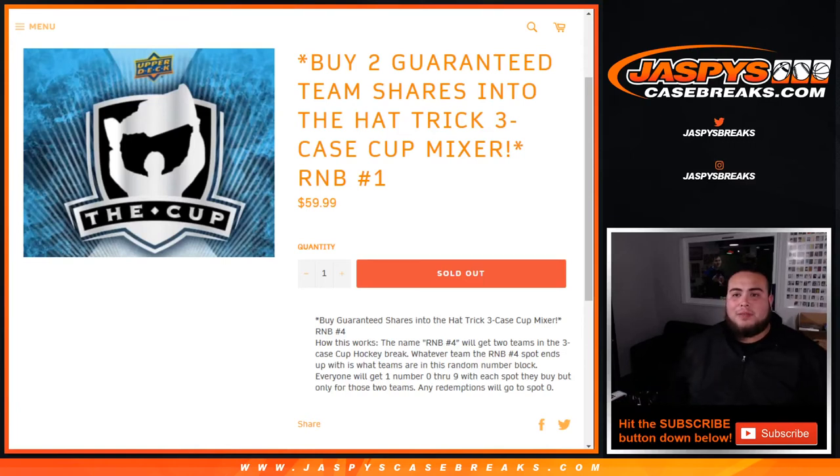What's up everybody, Jason here with Jaspi's Case Breaks dot com, doing a quick random number block randomizer for two teams. Guaranteed shares into the hat trick three case cup mixer — random number block number one. The name RBN number four will get two teams in the three case cup break.